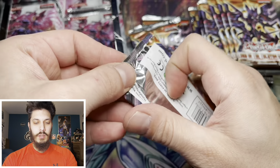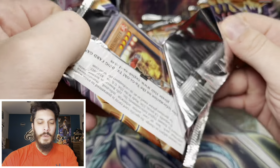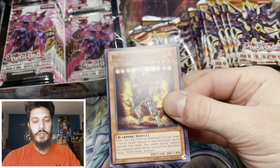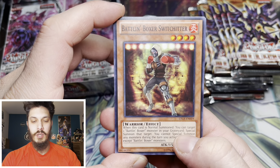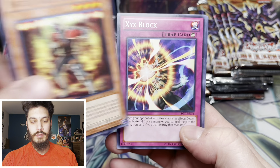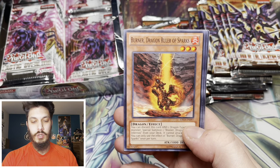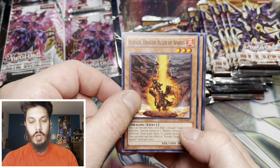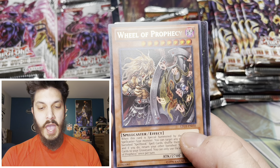Alright, Lord of the Tachyon. Got an itch on my nose while opening a pack - gotta attack it with my shoulder. Here we go: Battle Boxer, Switch Hitter, Xyz Block, Eagle Shark, Burning Dragon Ruler of Sparks, Ruler of Prophecy. And here we go guys - we have an Ultimate Rare and it is an Xyz Monster.